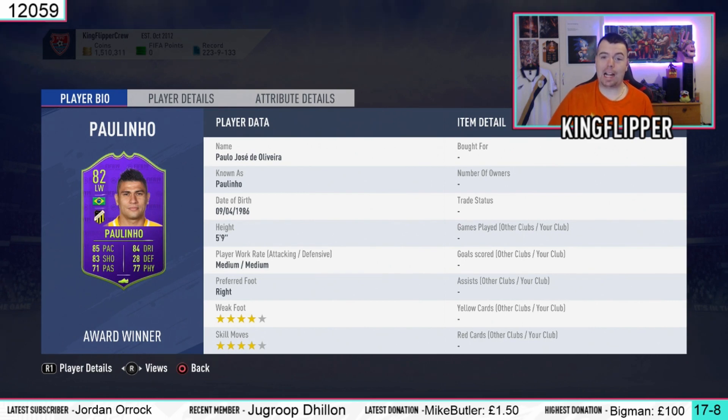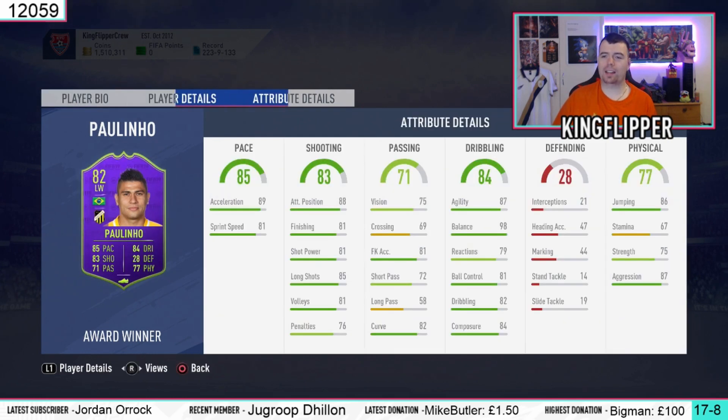This card itself does actually look really decent. 82 rated left winger, Brazilian. The good thing is I can put him in a few places so I might try him out as well. 85 pace, 83 shooting, 71 passing, 84 dribbling and 77 physical. The defence we don't count about. That card is quite decent. Medium/medium which is not too bad for a left mid more than a left winger. Four star weak foot, four star skill moves as well — it's a decent card.